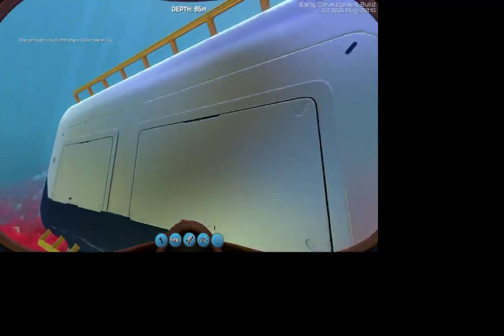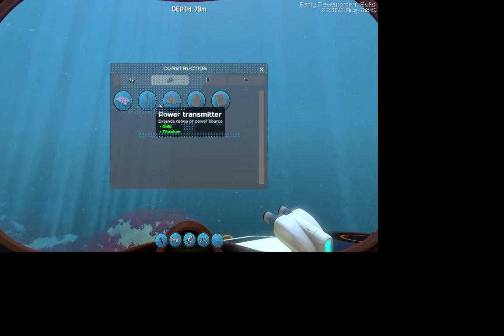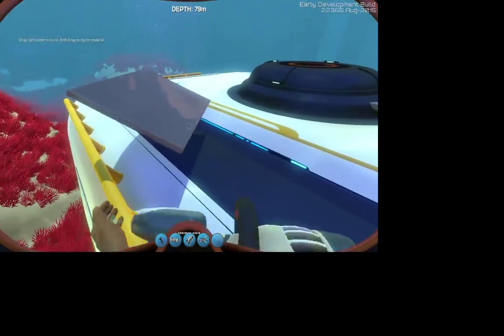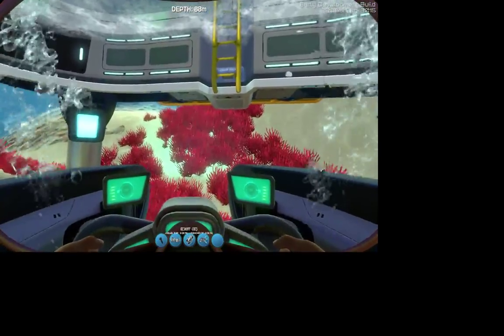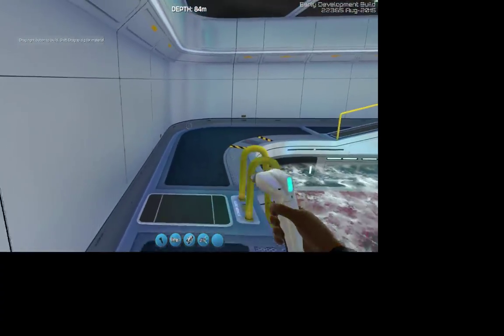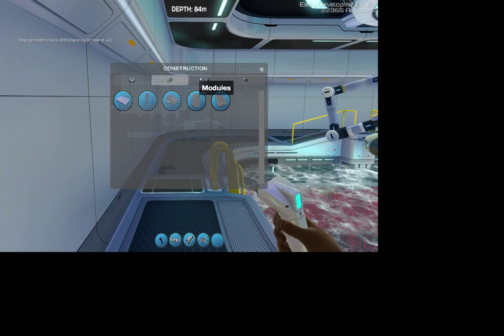You do have to equip the Seamoth — and that's new to me as well. You need to have a power source for your moon pool, or your Seamoth will not dock. There we go. Next thing that's interesting is the Seamoth now has upgrades. You can now upgrade your Seamoth.